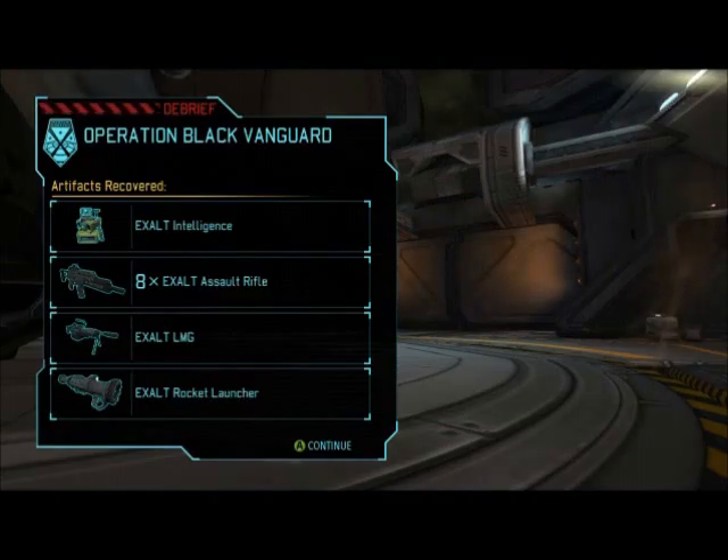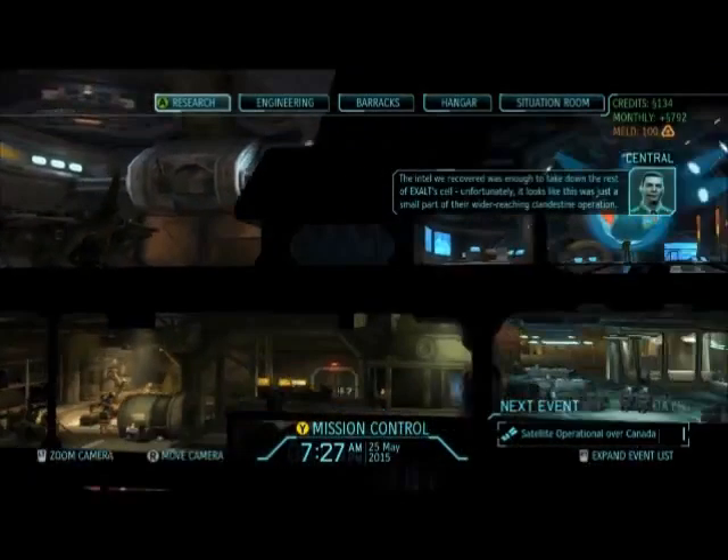I'll give you two grenades. So you've got Exalt Intelligence and weaponry.